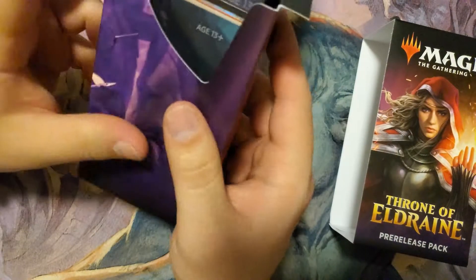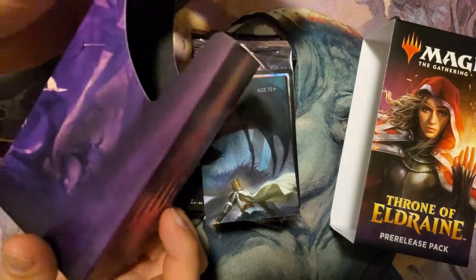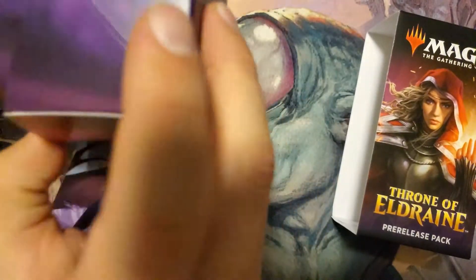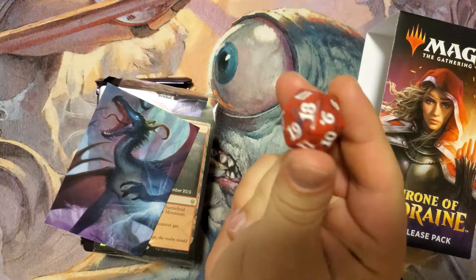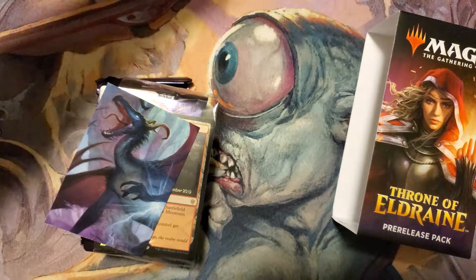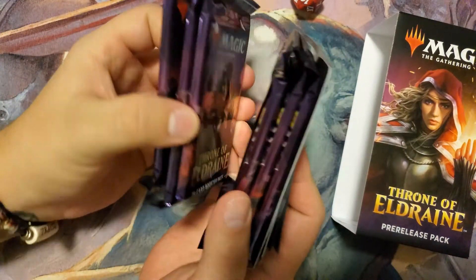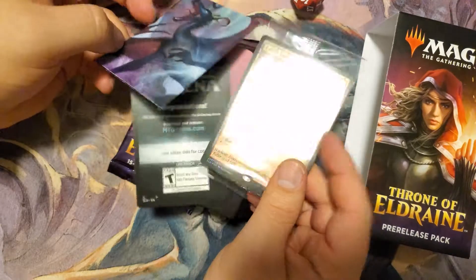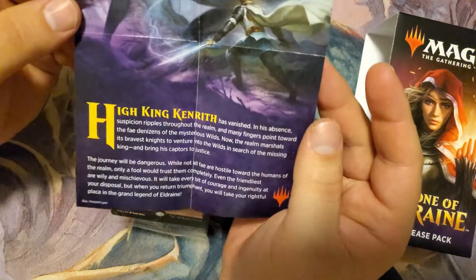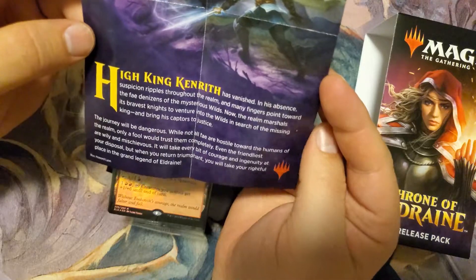It's got an awesome little box — I love the little boxes that come with these, they're always so neat. I'm going to end up keeping them. Inside you've got the die, a little insert, and of course six booster packs with a promo card on the side. The insert gives you a bit of the story for this set — Throne of Eldraine is about the disappearance of High King Kenrith.